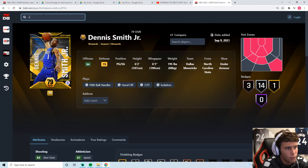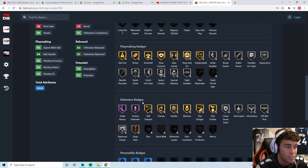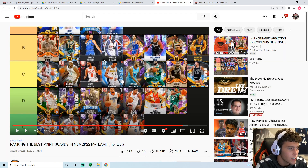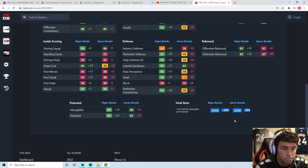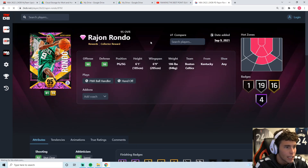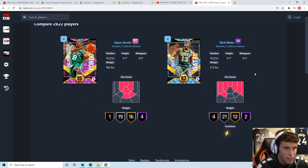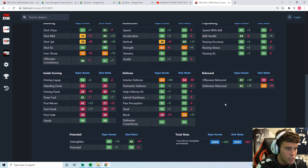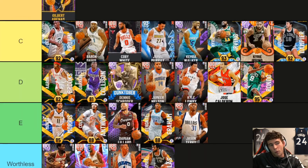Wait a second — Rajon Rondo with a 96 speed, 95 lateral quickness, Hall of Fame Ankle Braces, Tireless Defender, can shoot the ball with a decent release and quick dribble style, and he's D tier? Who else is D tier? Aaron Brooks. This is your comparison, DBG — not mine. That is terrible. Slick Watts is better than Rondo? I don't even mind Slick Watts, but how is he better than Rondo? Slick Watts has a slightly better three-ball — that's literally it. Rondo in D tier is DBG's worst take ever.